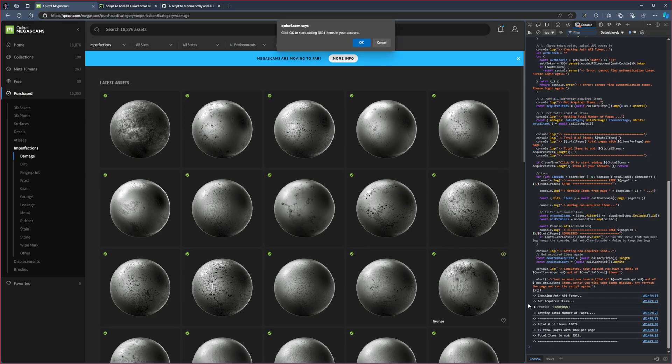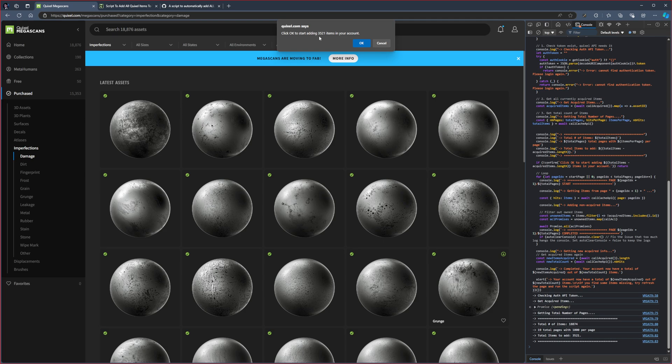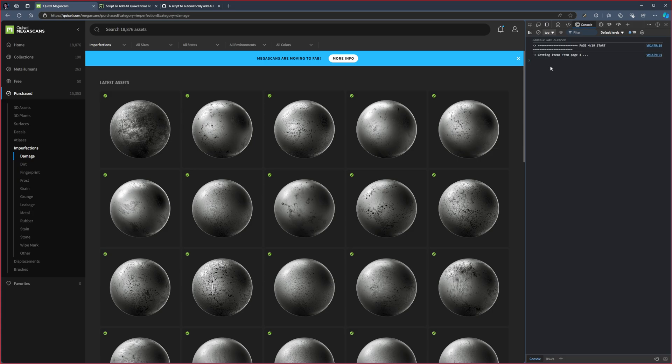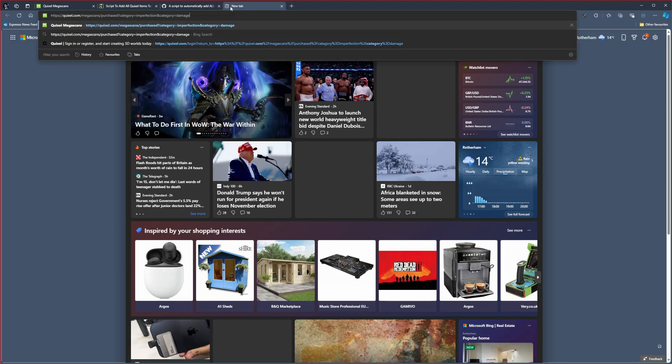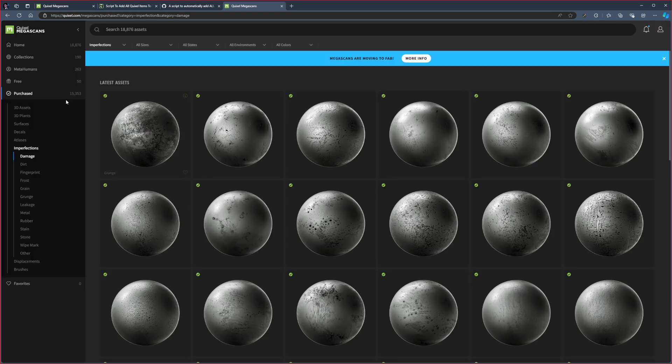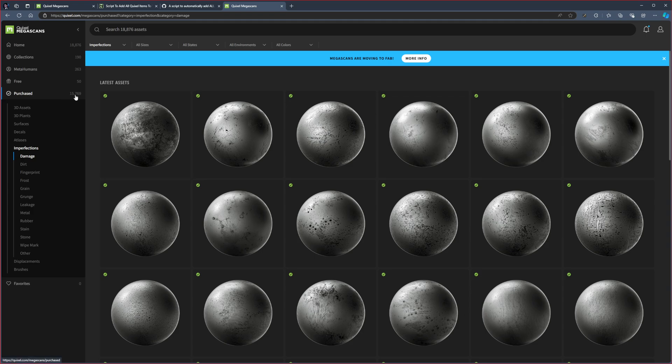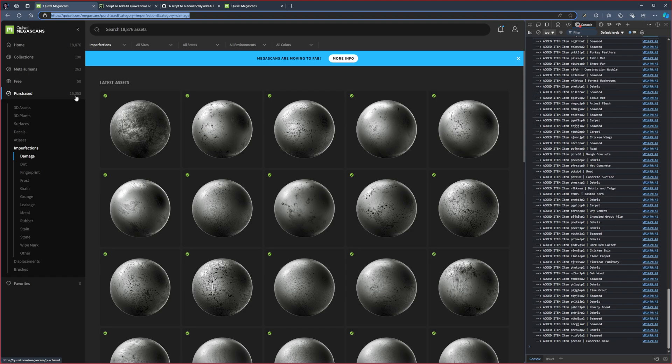This will take a while. It will ask you, for example, 'do you want to add 3,521 items?' — because that's how much I was missing. Just press OK. If you already have assets added it might give you a lot of errors, but otherwise it will simply go through all the assets and add everything you don't have. To check progress, I recommend opening Quixel Megascans in another tab and checking the asset count. You can see it's already gone from 15,353 to 15,769 and it's adding them very quickly.